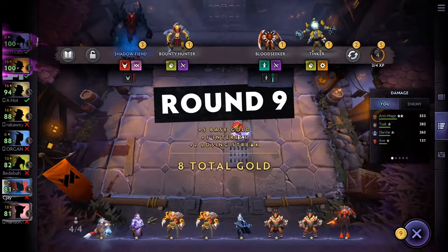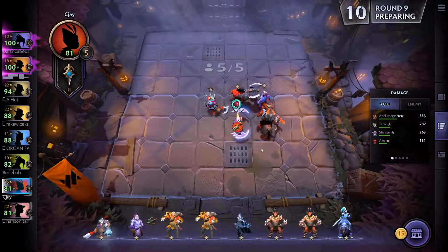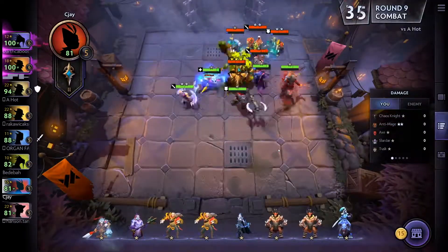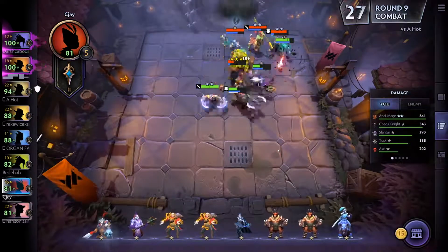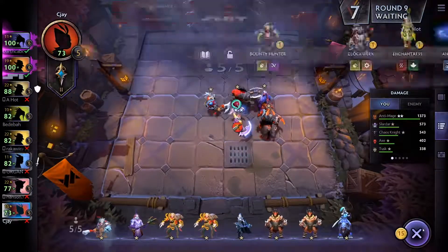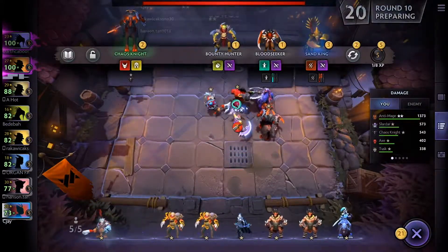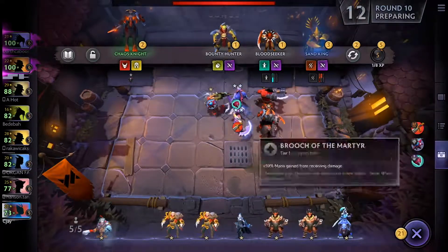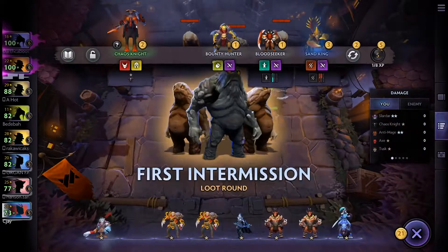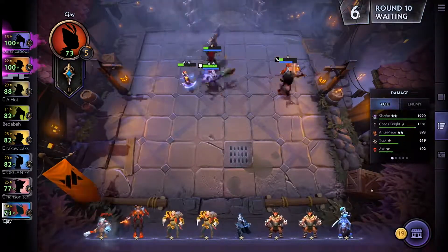I put the Chaos Knight in. I got the level up without spending money on any upgrades yet — I'm saving my gold. I'm at 15 gold, not too much, but this round I have 23. I also hit the Slayer at two stars, so my combination is getting better.